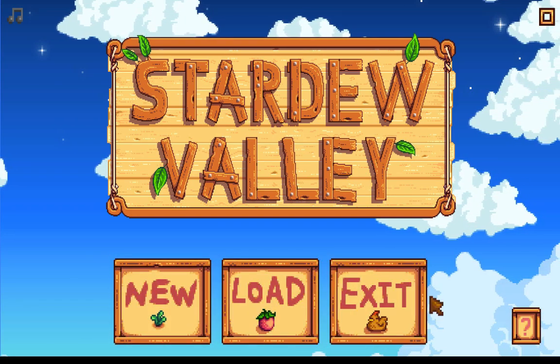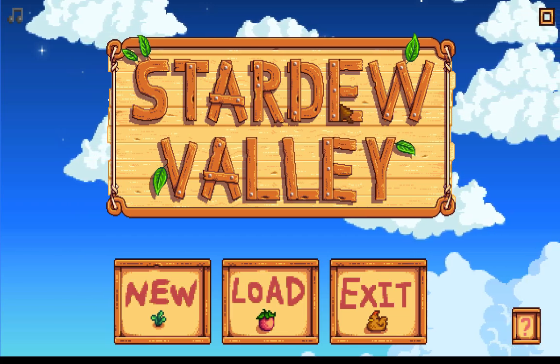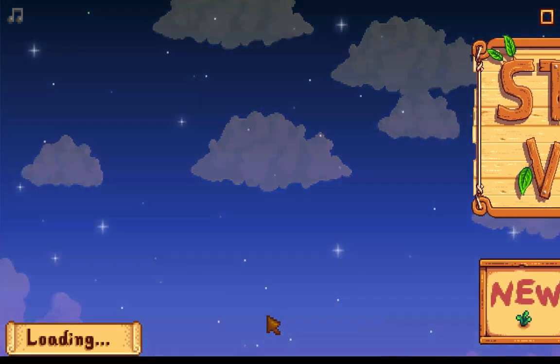Here's a little easter egg: hit the E key 10 times and out pops a little alien guy. That's just a funny easter egg I saw on YouTube — pretty cool.